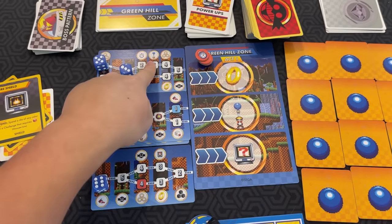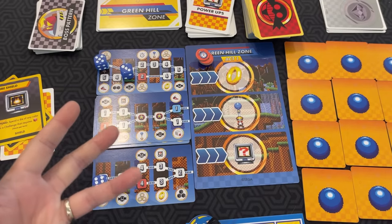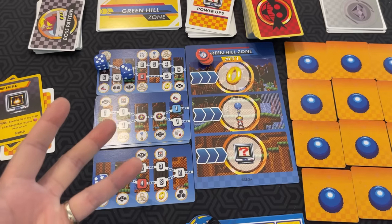This is the goal post. If you have at least five rings on you, you save them — meaning they'll be scored at the end of the game. And then, if you can play the bonus stage, you have to save all your rings. You can't choose to save only five of them.